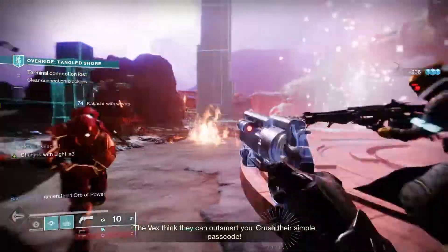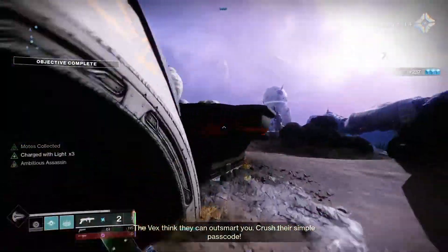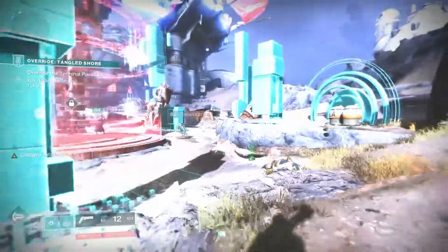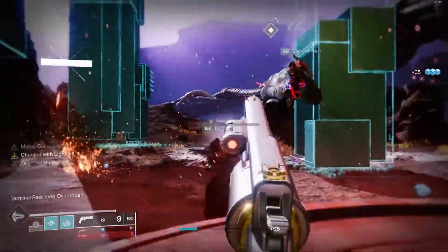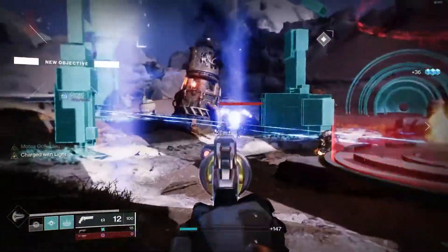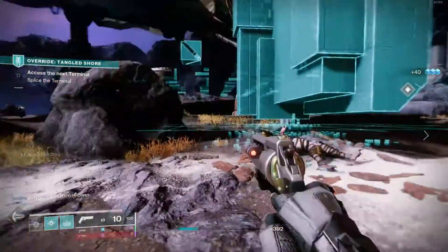At the time of writing this video, the Fatebringer's Time Lost variant is not currently dropping, but it is assumed to be from the Master Vault of Glass coming on July 6th, and is also assumed to be a variant of this weapon that will be able to slot Adept mods. Starting with rolls of this weapon for low-end PvE, which is basically just going to be story content, seasonal content, playlist strikes, lower level nightfalls, and normal mode raids.